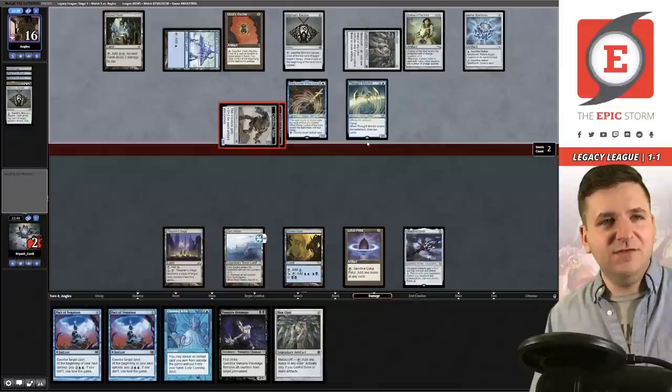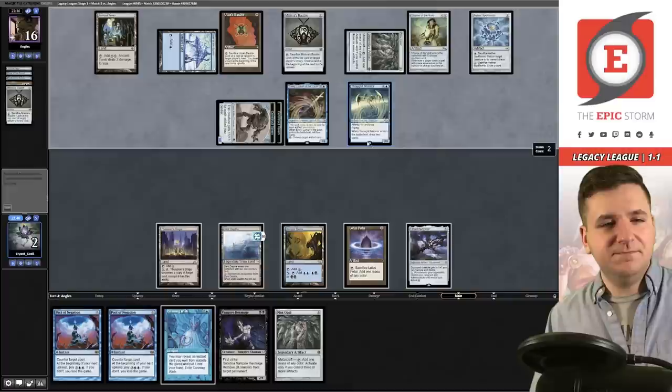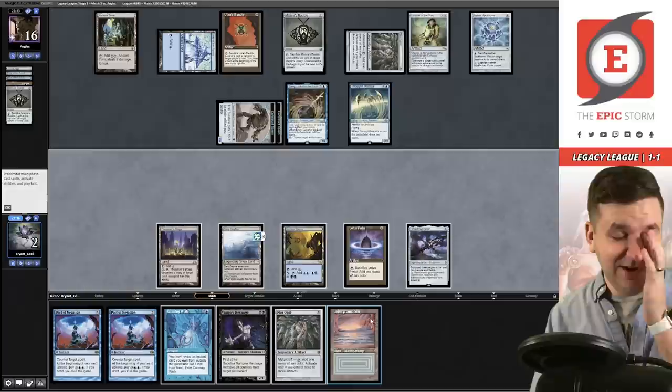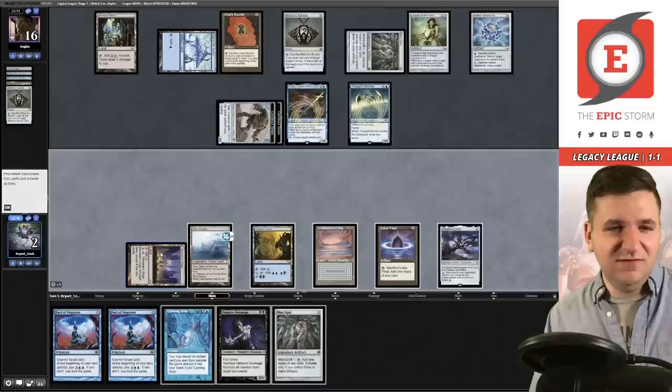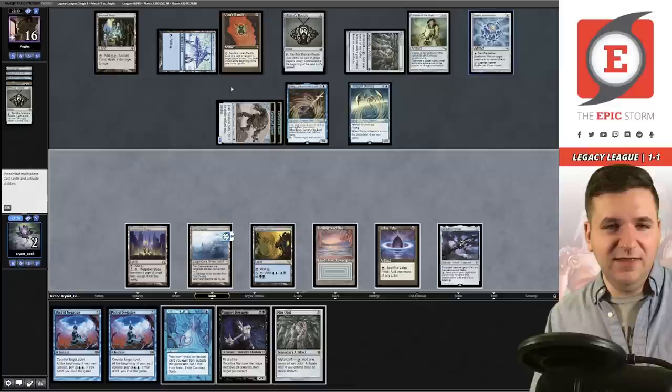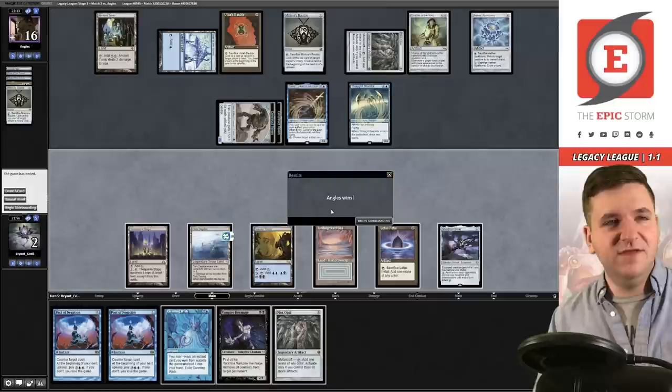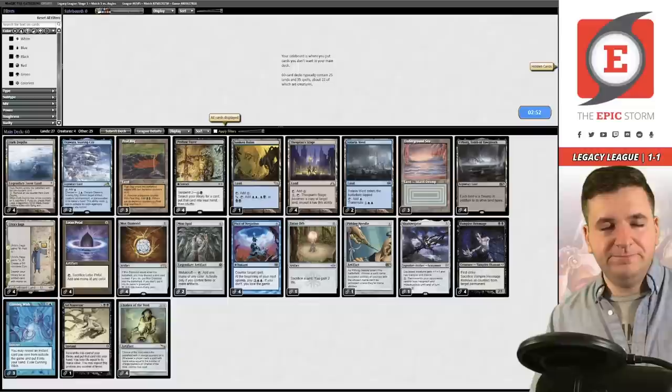I need to draw exactly a land on my turn to even stand a chance, and I need them to not have pretty much anything. Oh — I accidentally clicked through. I was supposed to cast Cunning Wish, I can still Engineered Explosives them, but they can just replay everything. I feel like I threw this one — too busy narrating my play and I clicked through the end step.